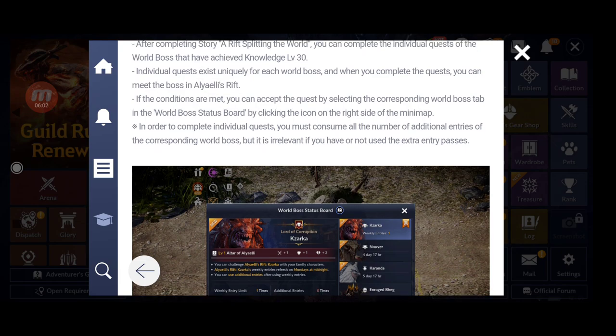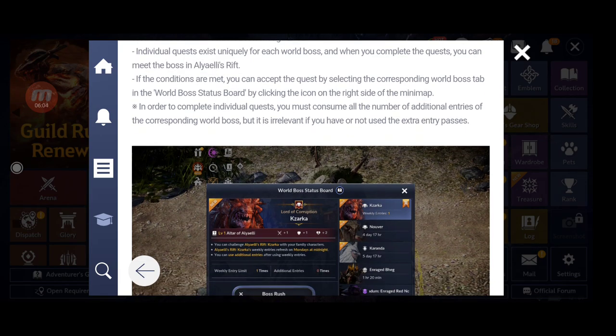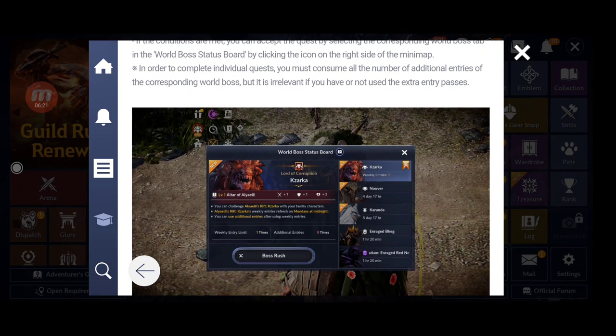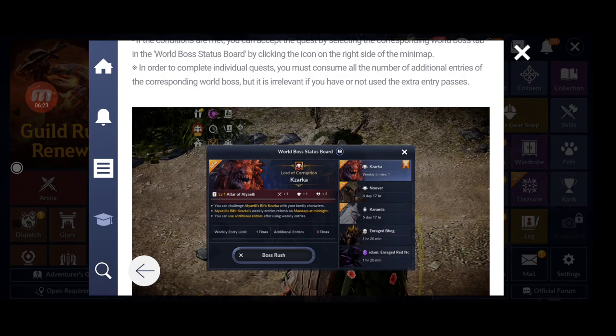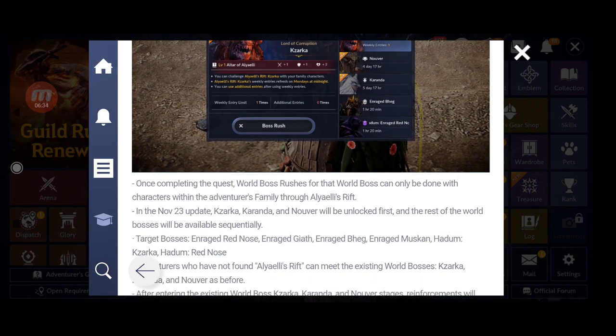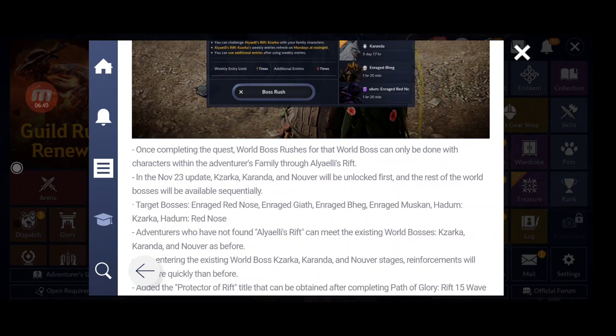You can accept the quest by selecting the corresponding world boss tab. In order to complete the individual quest, you must consume all your additional entries for that corresponding world boss. However, if you haven't opened those extra entries and they're stored in your inventory, you can still enter.